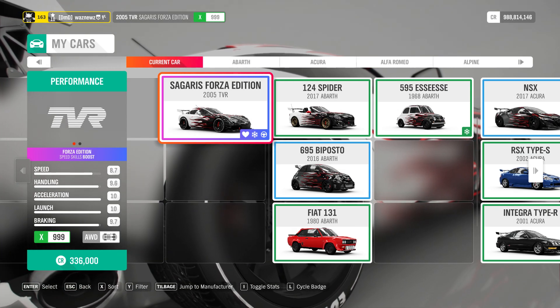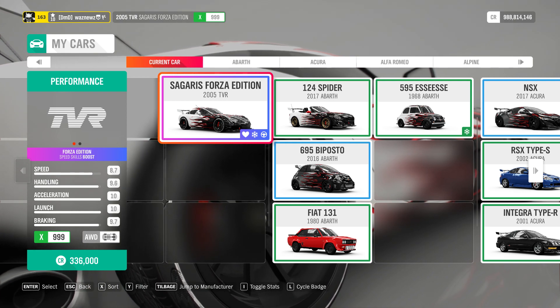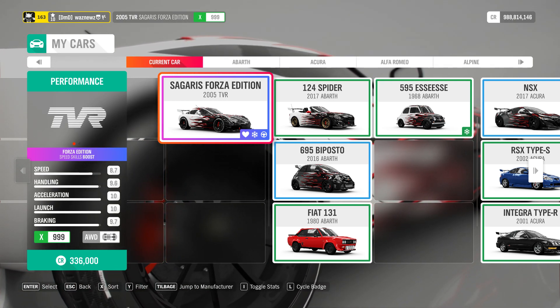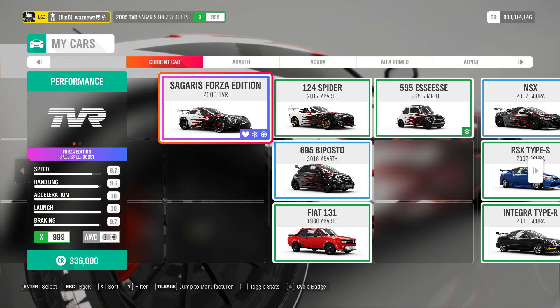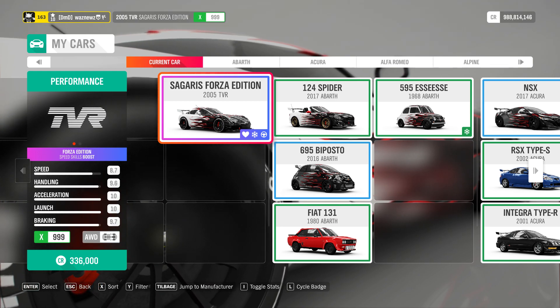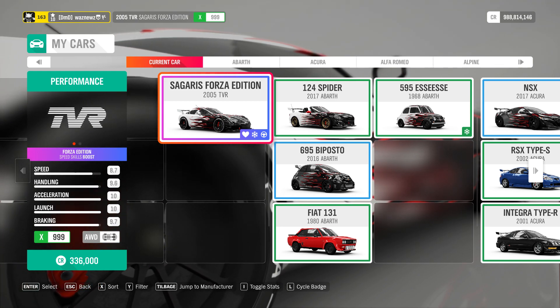We're here once again using the 2005 TVR Sagaris Forza Edition. It is available cheaply in the auction house, so if you don't have one, go get it instantly — it's a great car for this kind of thing.